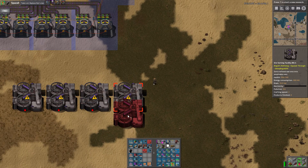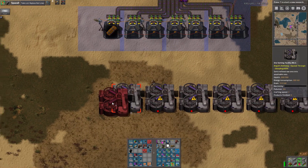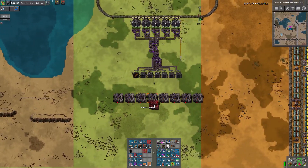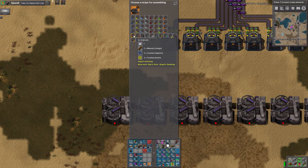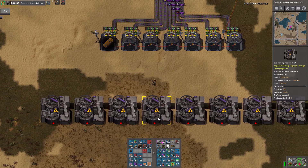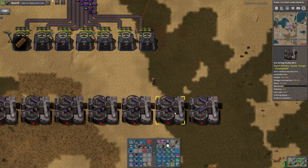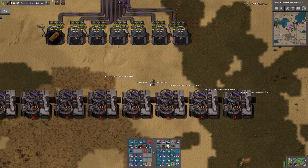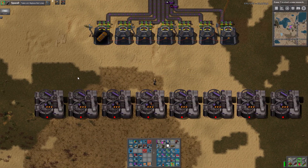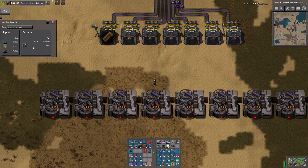And then we're just going to space these like so. Iron, copper, lead, and tin. These all get productivity modules.